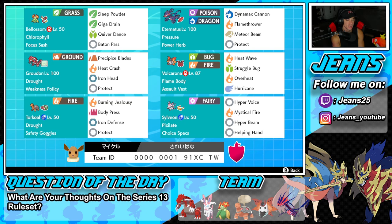Middle left is our Groudon with Drought and the Weakness Policy as its item. It's got Precipice Blades, Heat Crash, Iron Head — which you don't get to see too often, so I'm excited to use that — and Protect for its final move.